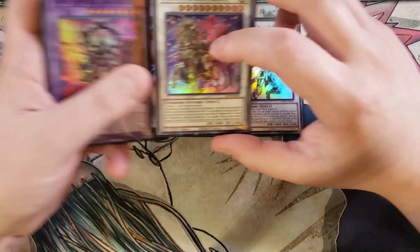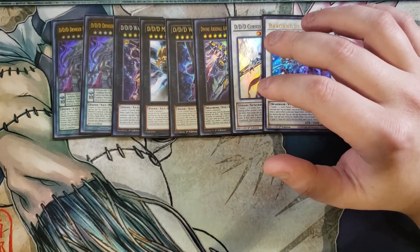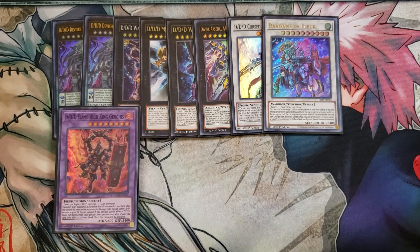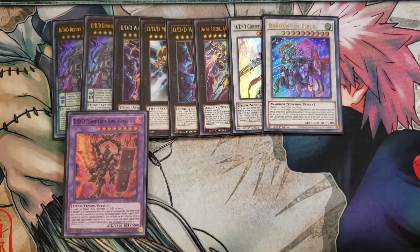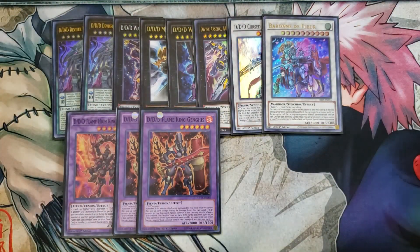One copy of Cursed King Siegfried, a walking negate that's super good. One copy of Baron de Fleur — a pop and a negate. For fusion monsters, we play a single copy of Flame High King Genghis: when another D.D. monster is normal or special summoned while you control this card, you can target a D.D. monster in the graveyard and special summon it, and once per turn when a spell or trap is activated you can negate it as a quick effect — he's a walking negate and a monster reborn at the same time. We also play two copies of Little Genghis, which has the same graveyard revival trigger effect when another D.D. monster is special summoned.